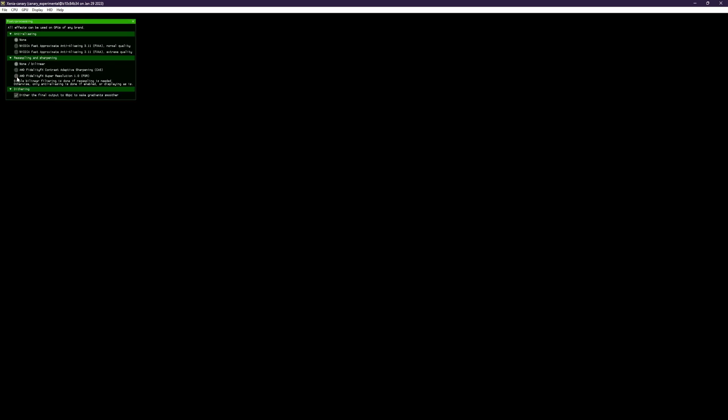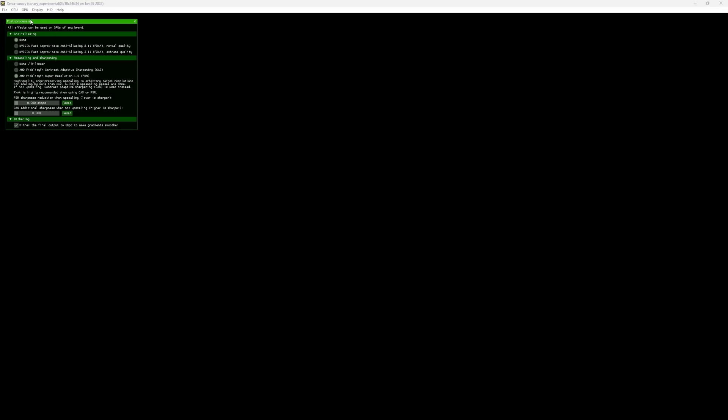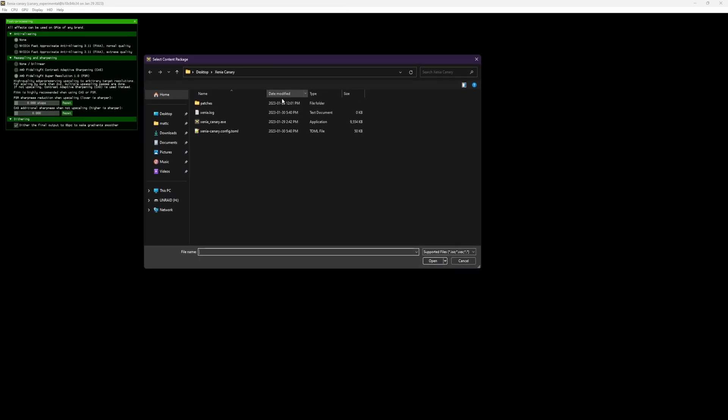Starting up the emulator is pretty simple — double click. We do have some options right here. On post-processing there's FSR — you'll want to enable that. We're going to turn it down; lower is sharper, so keep it lower. Don't touch FXAA — it's ugly.